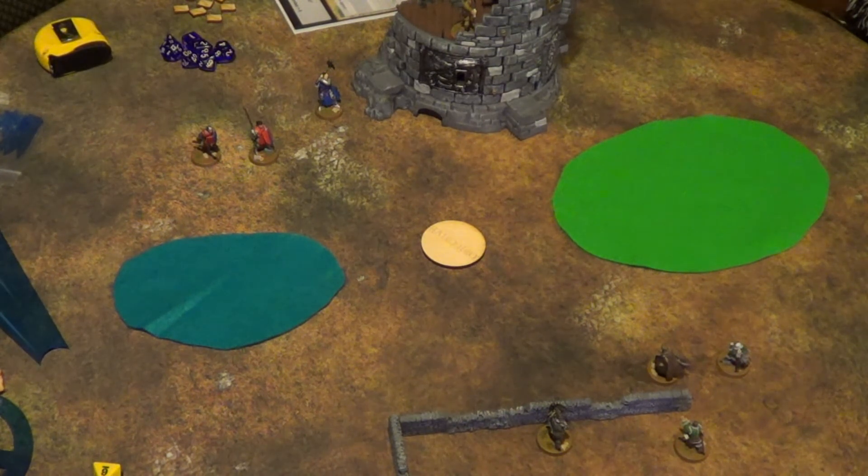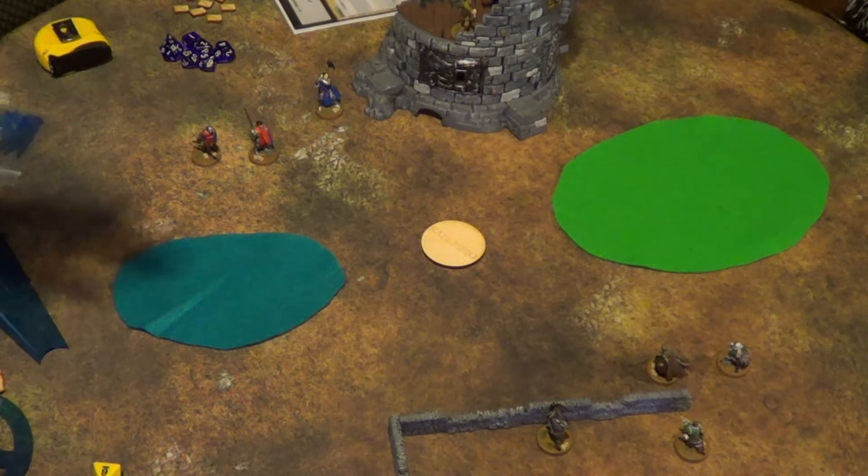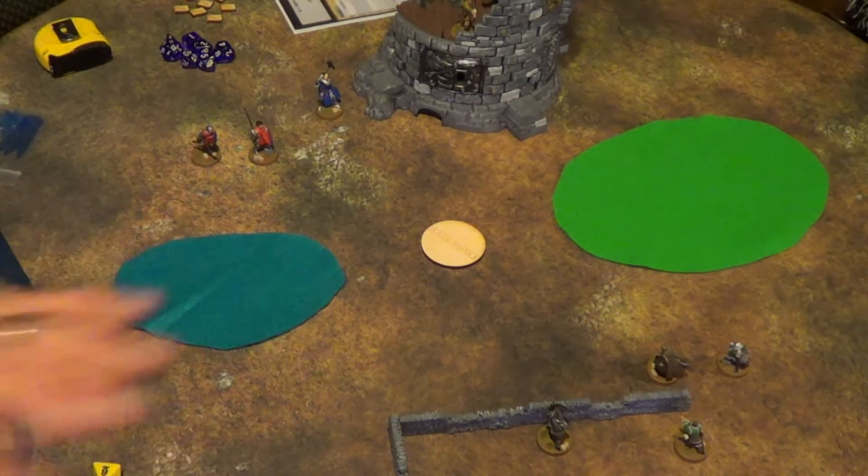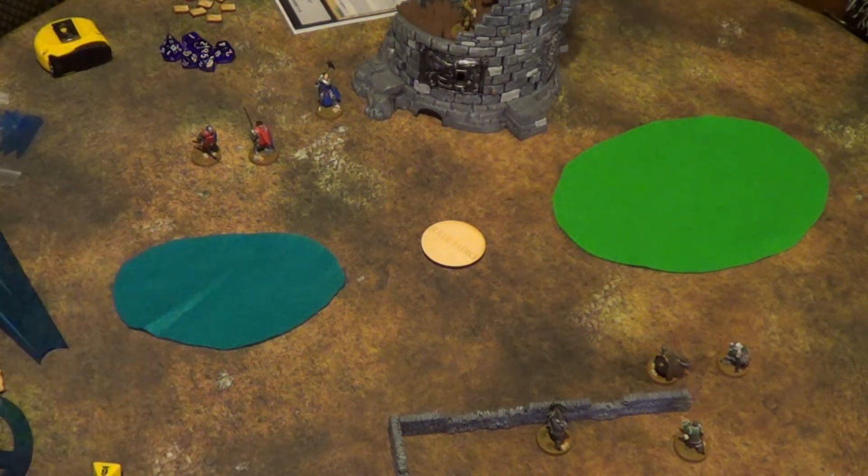We have two factions: the Kuzareks down here and the Haradalons up here. We have them at 4 guys apiece, roughly the same size point-wise. The Kuzareks have a slight advantage at 73 points; the Haradalons are at 70 points.